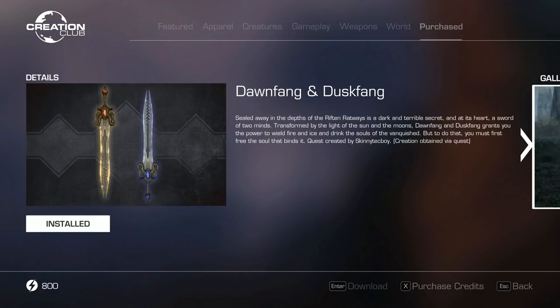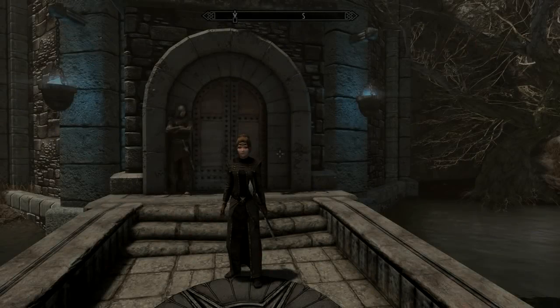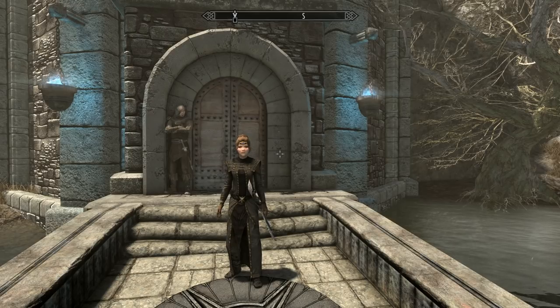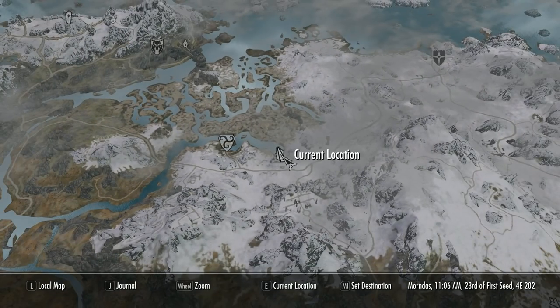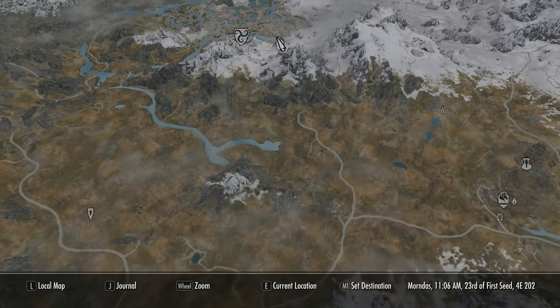Dawn Fang and Dust Fang grant you the power to wield fire and ice and drink the souls of the vanquished — but to do that you must first free the soul that binds it. This mod comes at a price of 500 credits, which is five of your American dollars or around four of her majesty's vastly superior pounds.